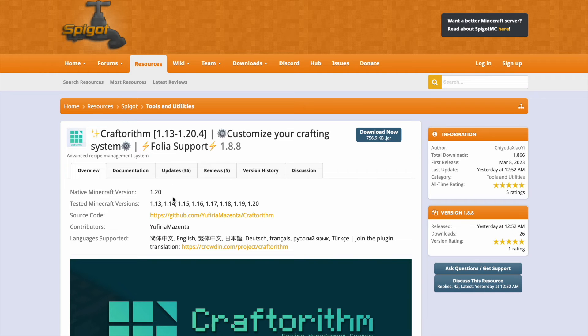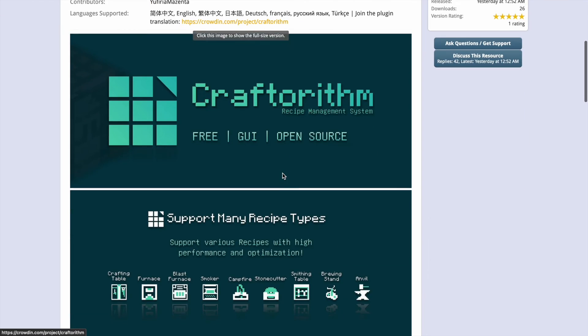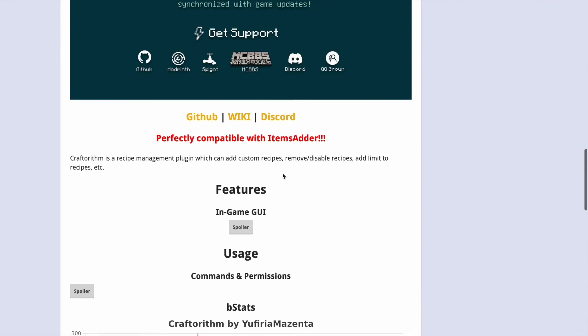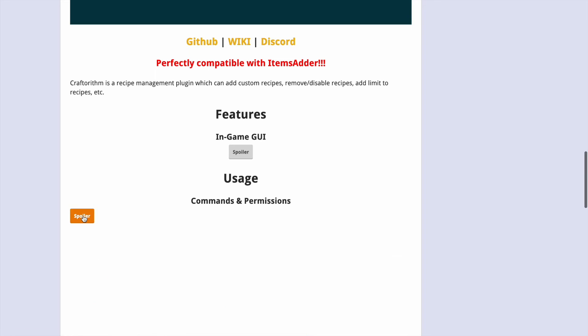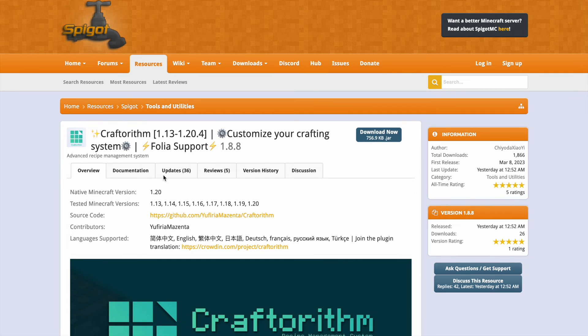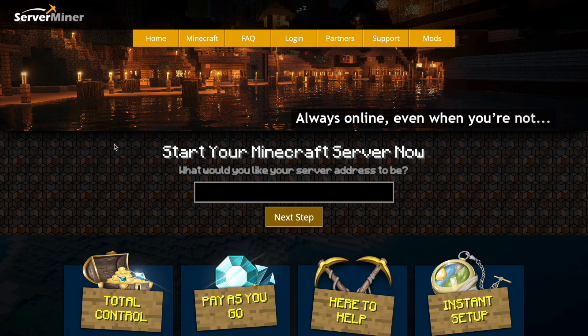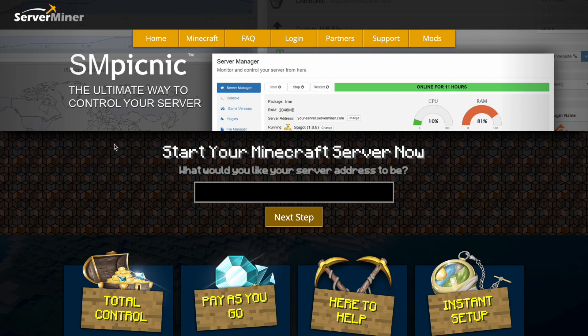On the SpigotMC page, you can see the plugin is updated from 1.13 to 1.20, with multiple languages supported. Scrolling down there's useful info — Discord, wiki, GitHub — plus all commands and permissions. If you need help go to those links or contact the developer, and if you need a server to host it on check out ServerMiner.com. Subscribe, like, comment, and I'll see you next time.